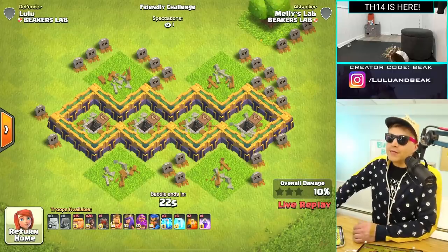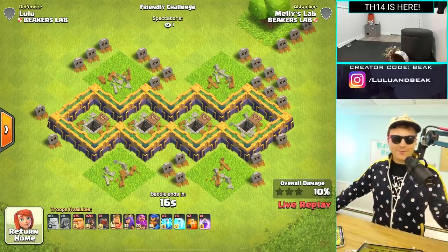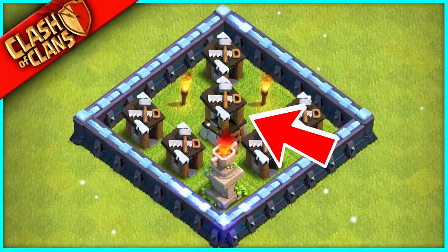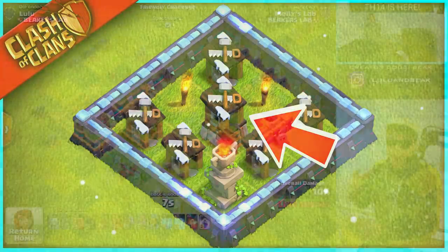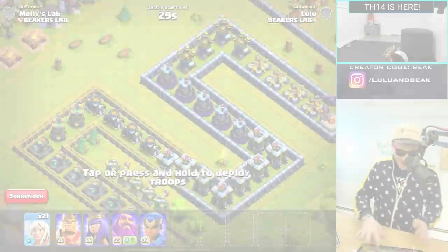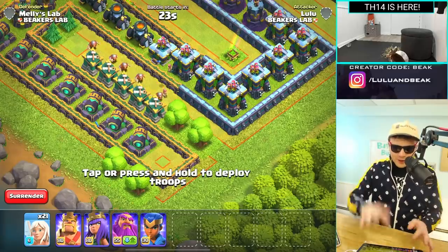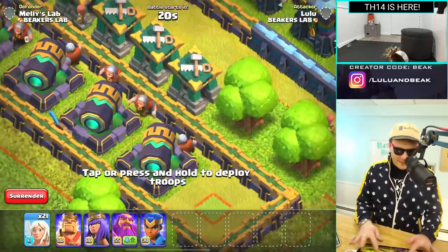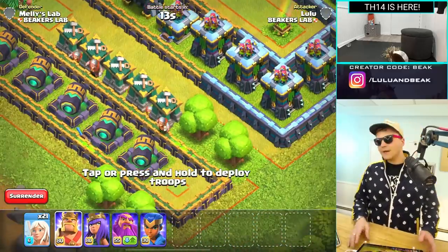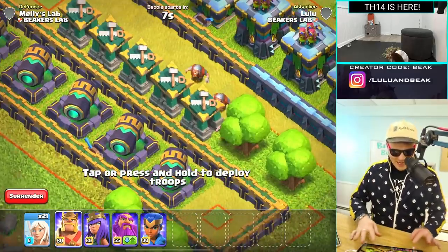I wish we had the OTTO bot from the Builder Base come over, but they said specifically that the sixth builder — the bonus builder — can't do this, which means you won't be able to do it on the Builder Base either. That's kind of a bummer. Oh my god, they look so creepy with their silver — it looks like they have tinfoil on their heads! We did this maze base for Town Hall 14 the other day — let's try it with just the king.